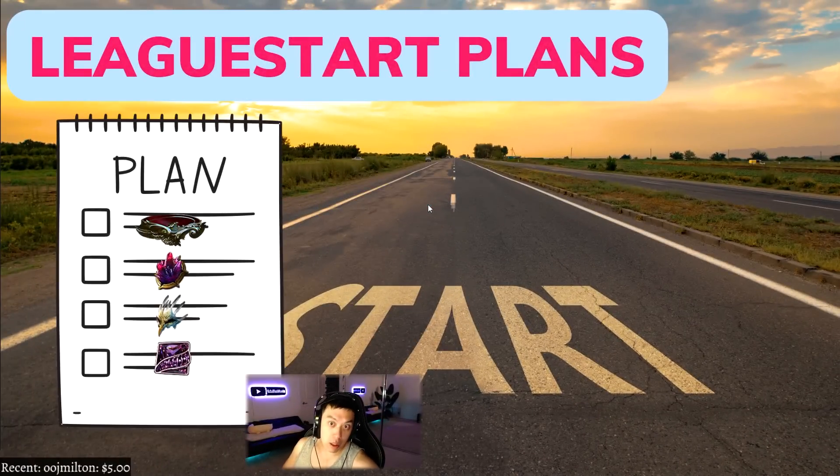Welcome to my 3.18 league start plans. I'm recording this on the eve of the league start, so I'll quickly go over what my atlas tree is, what I'm planning to do, and whether you should copy it. The league start plan is to get a perseverance, interrogation, a goal with berserk enchant, and mantra of flames, along with many other items.